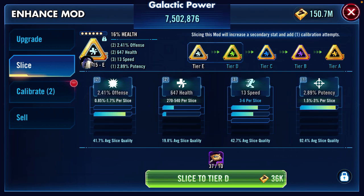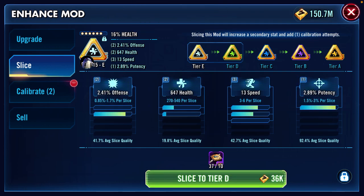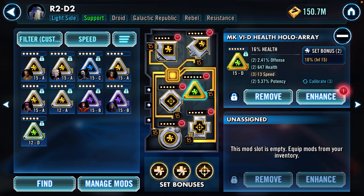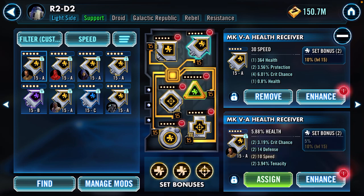After slicing the R2-D2 mod to six-dot, offense is now at 2.4 percent, flat health jumped a little bit, and we got one speed. I have three calibration materials so I'll do one slice to try to get speed — and we got potency percent. Not the worst, but not ideal. I would have liked the speed, so I'll stop there and maybe come back to it later.